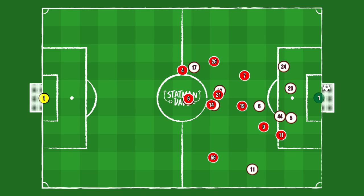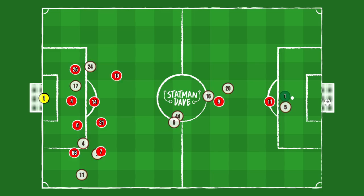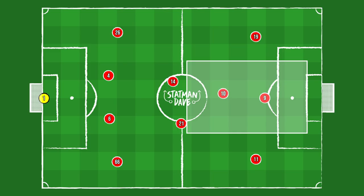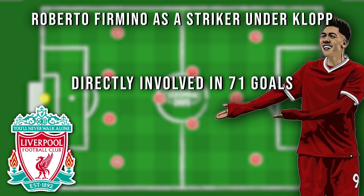Finally the second assist of the game, again created by Roberto Firmino — a Virgil van Dijk clearance, Salah knocks it inside to Firmino, a lovely touch inside around the defender and then the through ball, Salah coming through on goal and he chipped the keeper. What we're seeing from Roberto Firmino as a false nine for Jurgen Klopp is he becomes a playmaker for Mané and Salah — a playmaking centre-forward. In fact, he's got a better record for Liverpool as a striker than in any other position. As a centre-forward for Liverpool, Firmino has been directly involved in 71 goals in just 78 games. For Liverpool to progress again this season, Firmino has to be the key man.